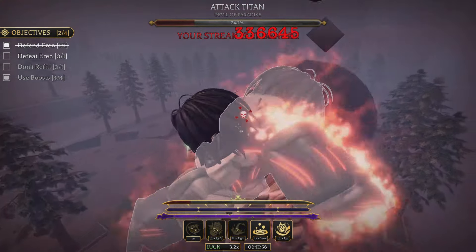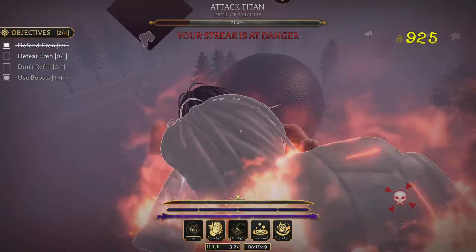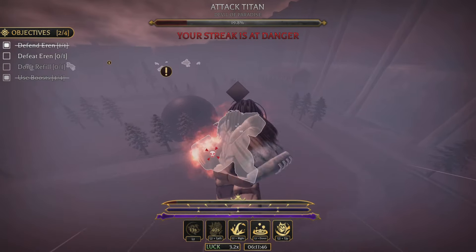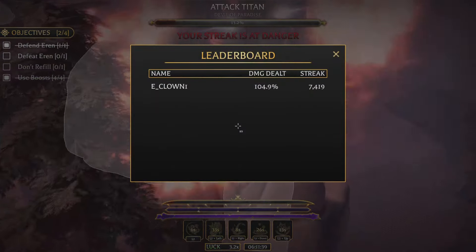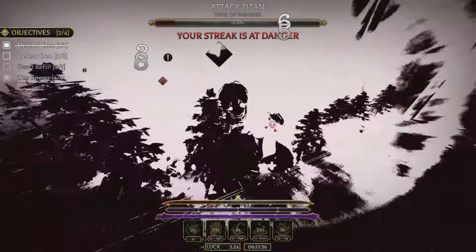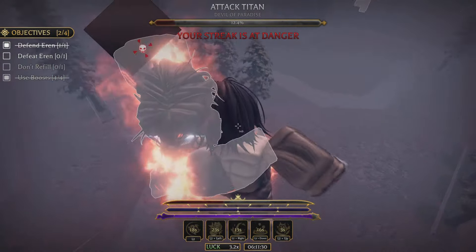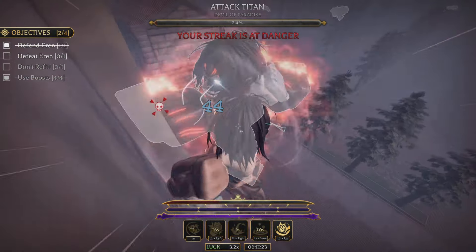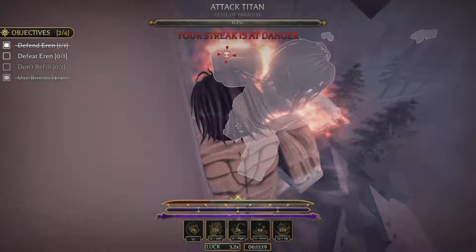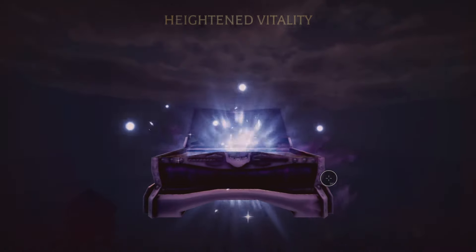The raid modifiers are the exact same — everything is turned on except Glass Cannon in the first three. The reason I didn't show the entire raid is because the clearance time for the first and second stage varies, and that would invalidate the testing. So I just recorded from when I started fighting Aaron until he died, and that's when I stopped the timer.